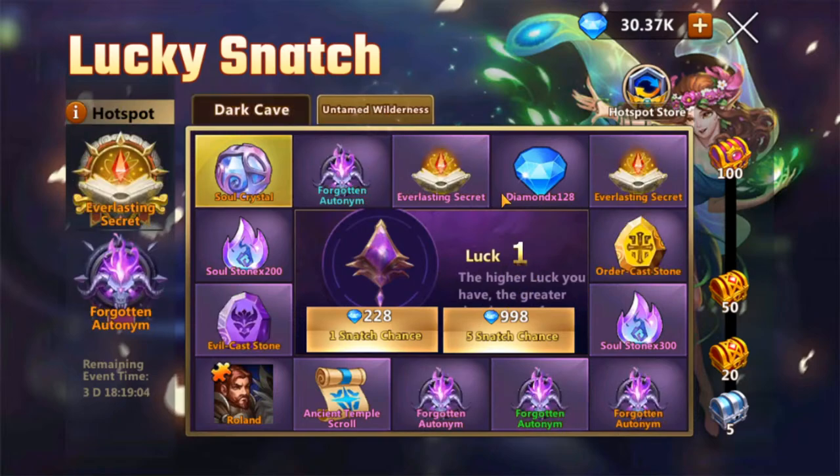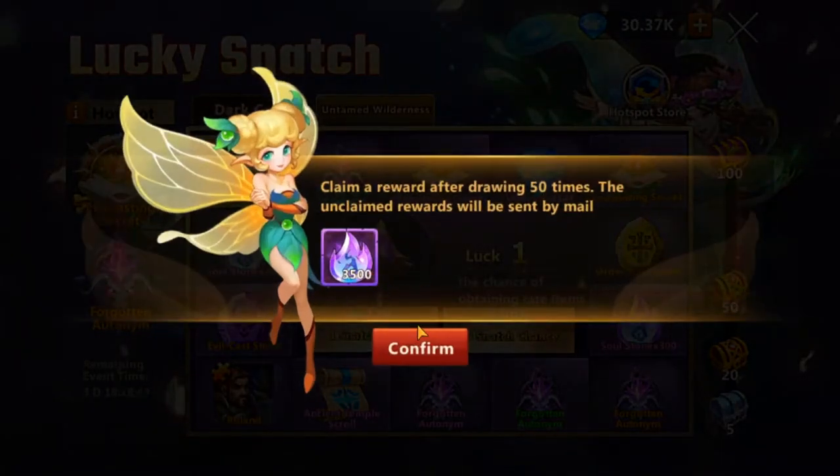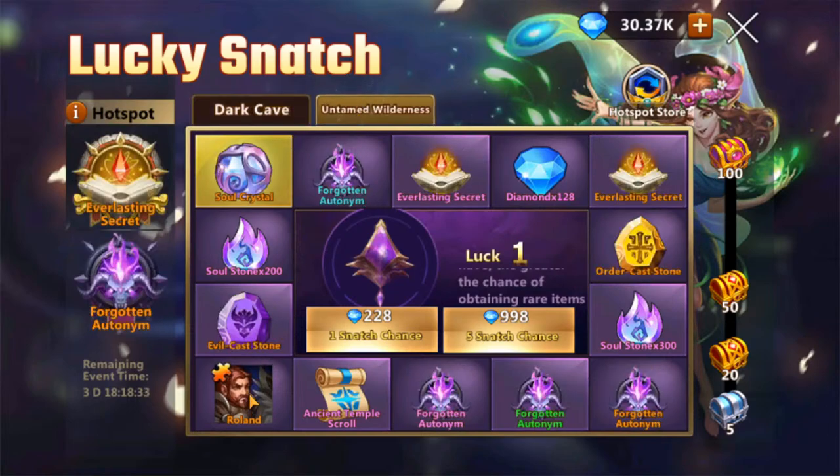As you can see, my luck is now one on both. I'm gonna wait till the last day to spend diamonds — I always wait for the last day. The boxes we get are going to give us some soul stones, Everlasting Secret, and more soul stones. At 100, it's gonna give me a random Everlasting Secret artifact. So this is where you should basically be investing your diamonds, especially if you're also trying to get Roland.